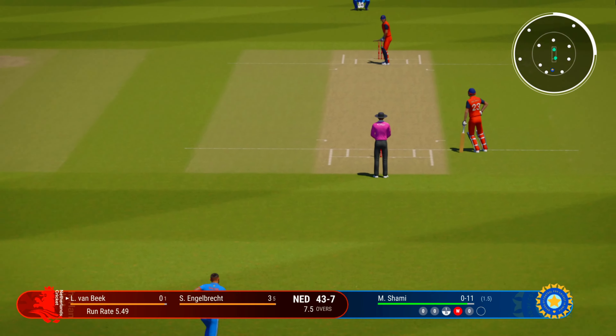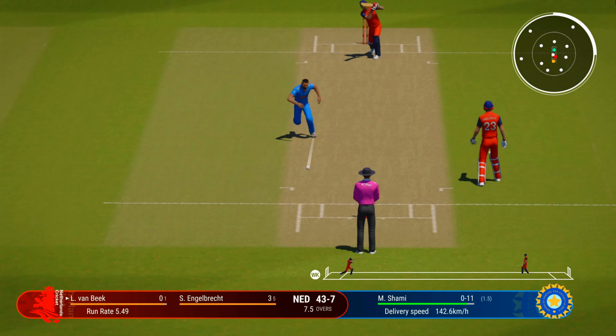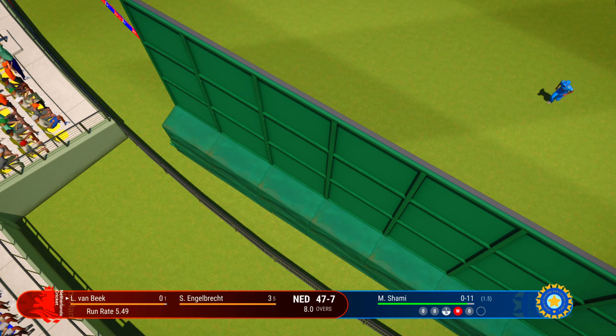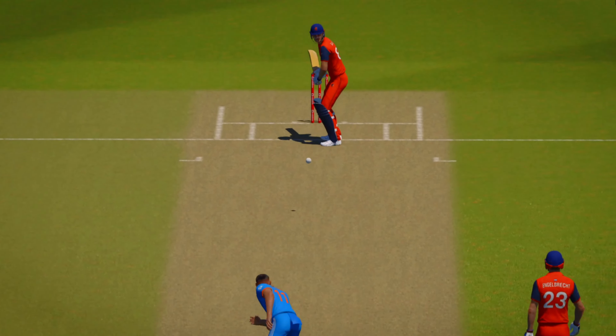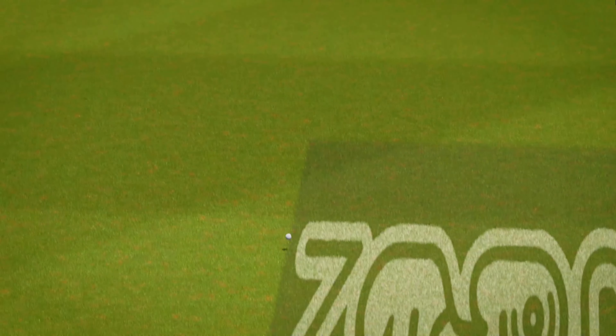They find themselves at seven wickets down. It's about now you need someone to stand up and stick around at the crease. And with that we get the new batter to mark centre — just needs to rotate the strike early on as they get settled into their innings. Can't get that outside the ring field. Right in the slot, probably hit too hard — crunched it straight to the fielder.